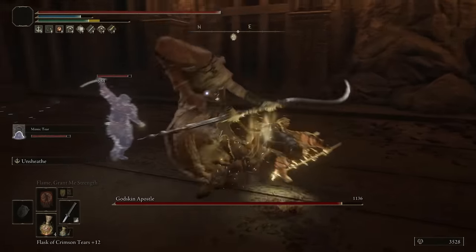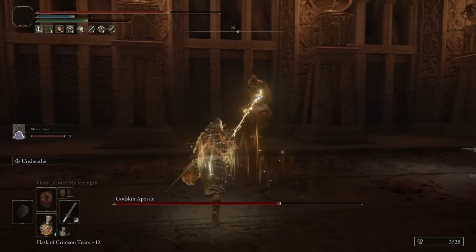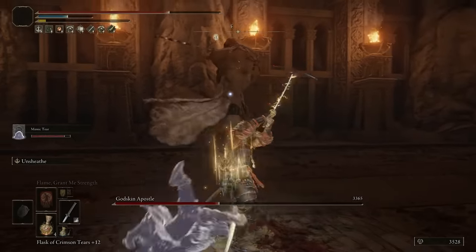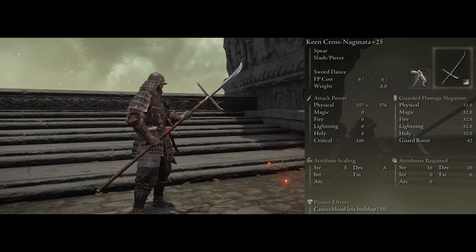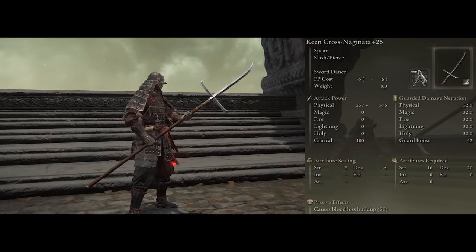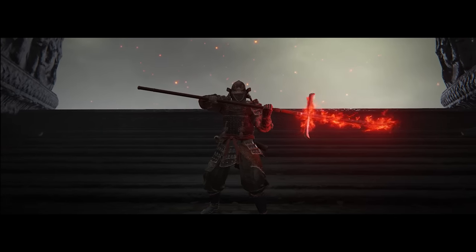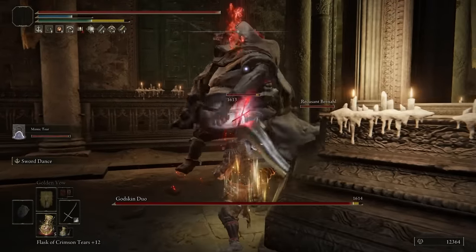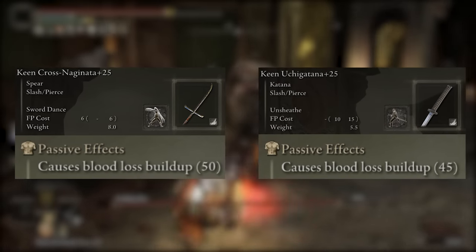Samurais would also use a spear type of weapon alongside their katanas for a more mid-range engagement. For us, the closest looking weapon we have to match that — which is also our hardest hitting weapon — is the Cross Naginata. Now just like the katanas, we're going to be using the keen variation, so we're going to be able to apply all of the same buffs to it as well. Additionally, it does come with the same passive Bloodloss — in fact, it actually has a little bit more, coming in at 50 versus the katana's 45.